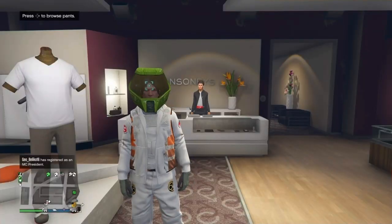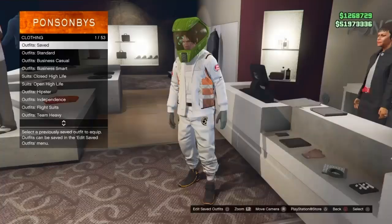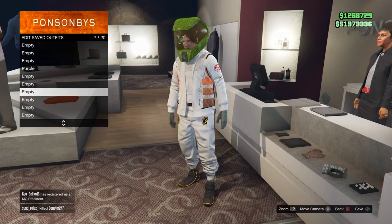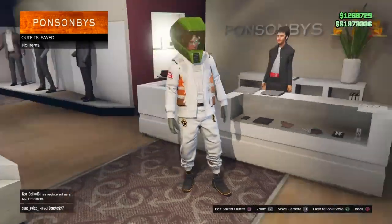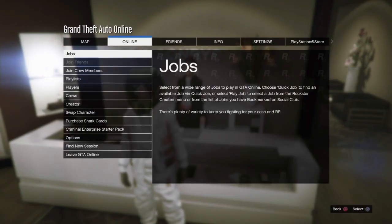The first thing you want to do is go to any clothing store and make sure you're equipping the outfit you want to keep. For example, I want to keep this white outfit, so I'll go ahead and equip it. Then once I do that, I'm going to delete every other saved outfit on my saves list. As you can see, all of them are deleted. From there, press Options, go to Online, then scroll down to Swap Character.